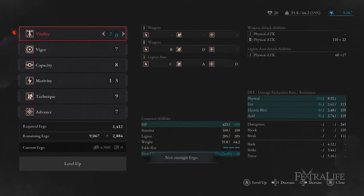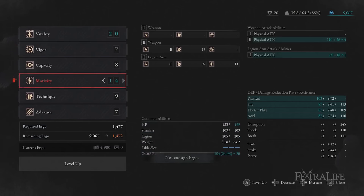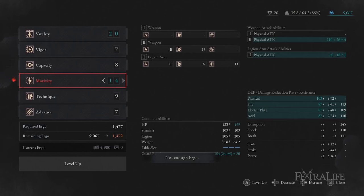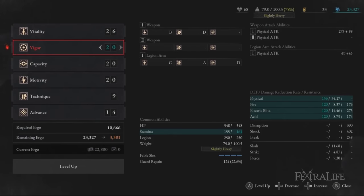For point allocation, my recommendation is to invest into vitality for the first 5-10 levels, as that extra HP makes the game much more forgiving of your mistakes. I then spent my next 5 or so levels focused on the stat which increases my weapon damage the most, which will be either motivity or technique depending on your weapon type. If you're running the balanced build, level these two simultaneously. For the next 10 levels, I pumped vigor a lot to get extra stamina, which is incredibly helpful against bosses and large groups of enemies.